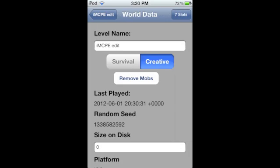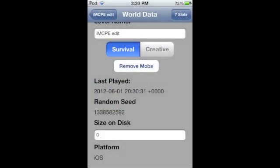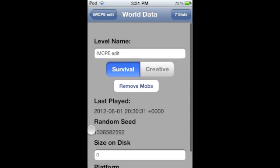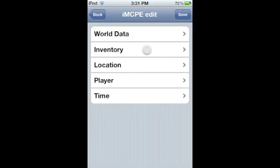You go to the world you want, then you can go to World Data. You can change the level name, change it from survival to creative, remove the mobs, and the seven slots. It even tells you when you last played and a random seed of that world, so you can change whatever you want.